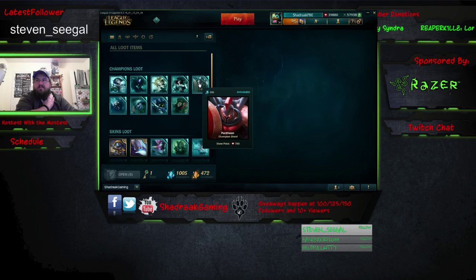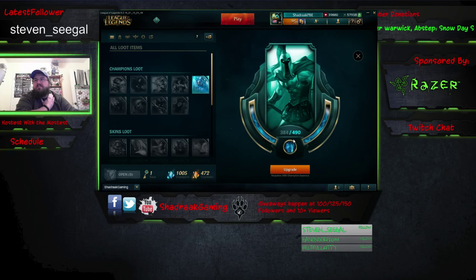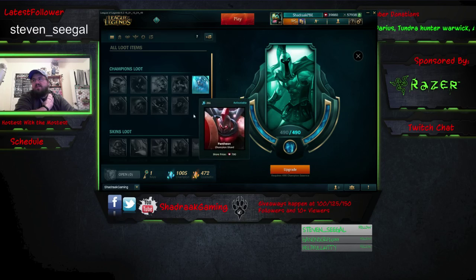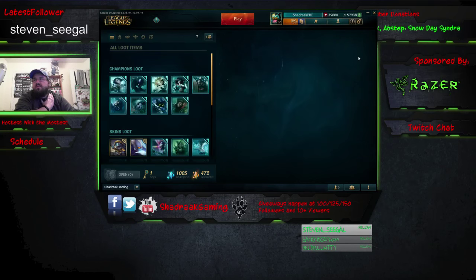Now let's say you want Pantheon — you got the shard for Pantheon and you want it. If you want to upgrade it to a permanent one, you have to have 490 champion shards already to even unlock him. So if you haven't already disenchanted a bunch of champion shards, you can't unlock him.